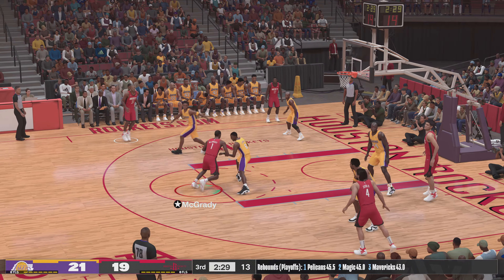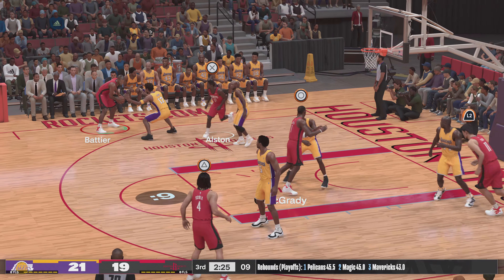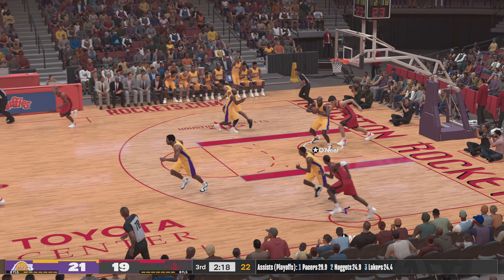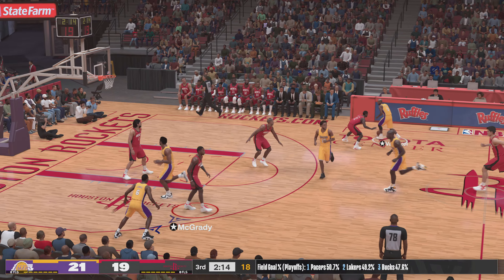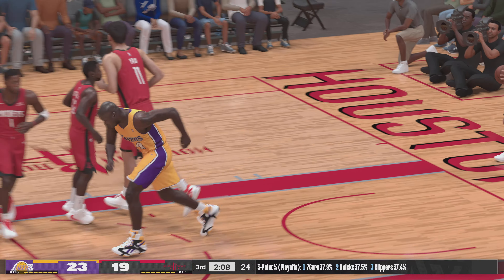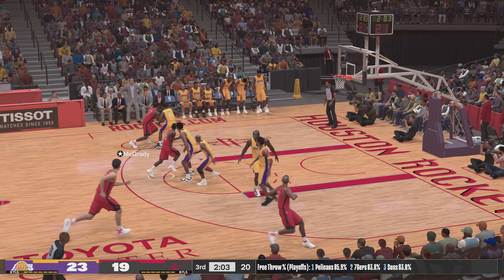Jones against McGrady. Out to Battier. Passes it to Scola. Here's McGrady — trying to answer back, but that three is off the mark. The Lakers in the lead. Greg, their offensive approach has been rock solid here — they're finding the weak spots and attacking. Guys, I feel bad for the rim on that one. Shaq is one powerful dude.